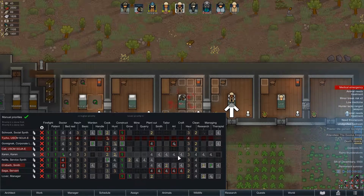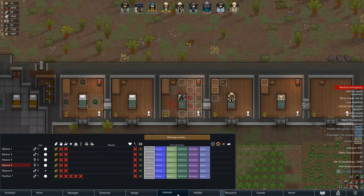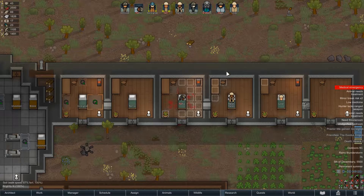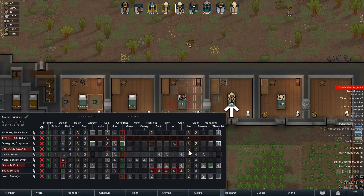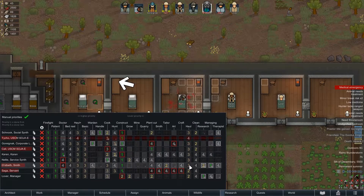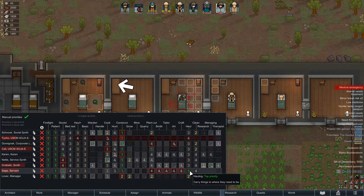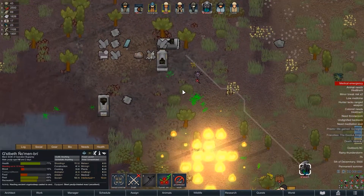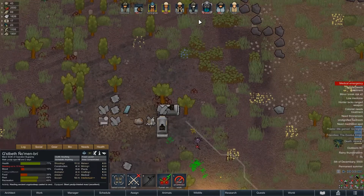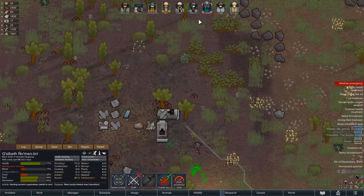I'm struggling with hauling at the moment — we haven't got enough things hauling. Make sure the animal's trained in hauling. We need a designated hauler basically, so who's going to do the grunt work? Saga maybe. Hopefully this predator mask is going to protect you from the evil spawn stuff.